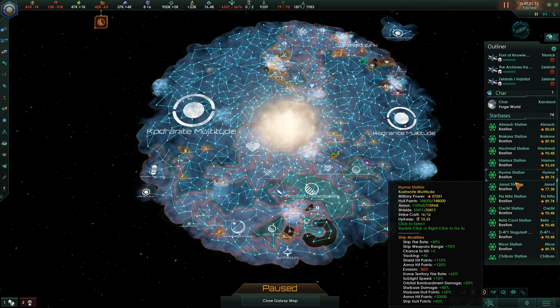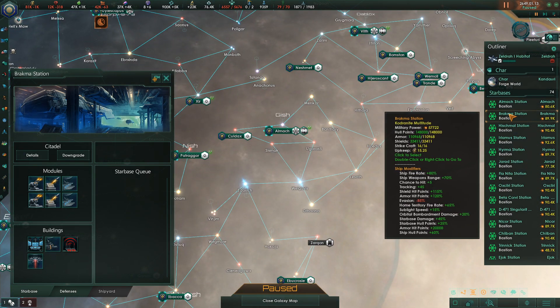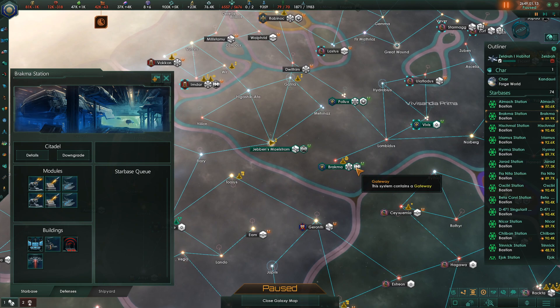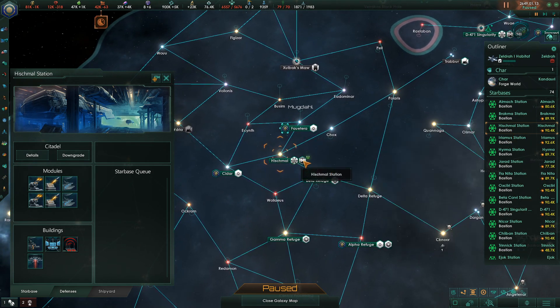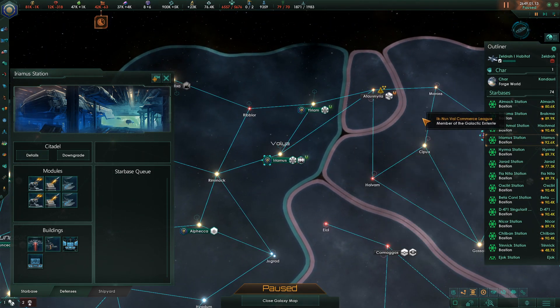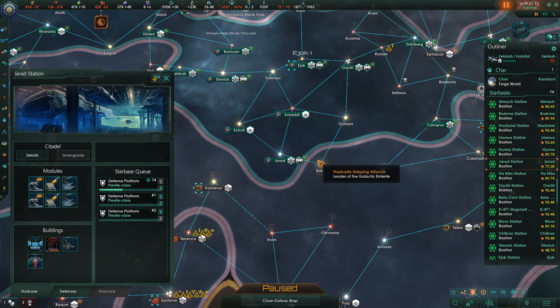Starting our star base evaluation: Almach station has a gateway. Brachma station - gateway there. Hishmo has a gateway. I did realize when I loaded this up that I forgot to claim Rastaban - I'm a little upset about that, but that's my own fault. The Hishmo station is guarding a gateway - that's fine. Aramis is guarding a gateway and is on the border - that's fine. Herma is guarding a gateway. Jared is guarding a gateway and is kind of border, though that system doesn't really matter.